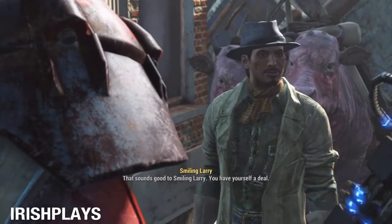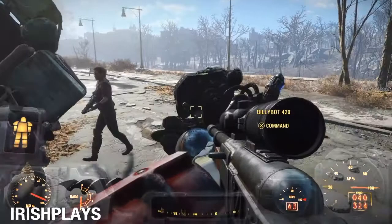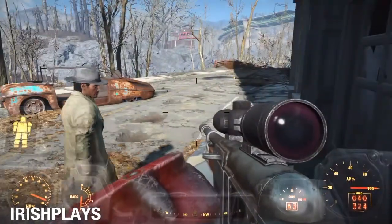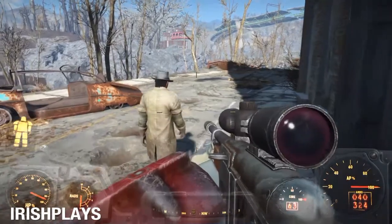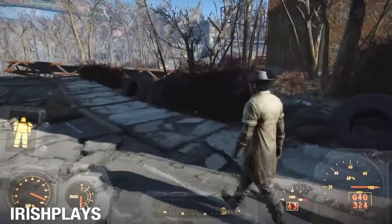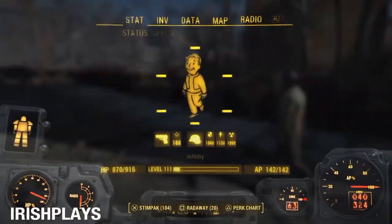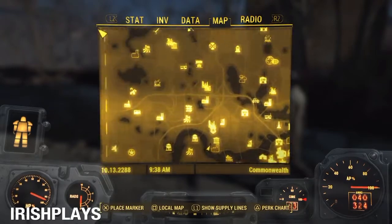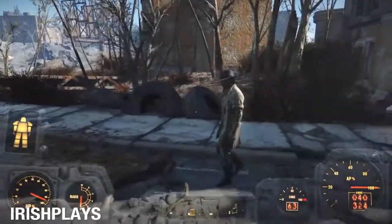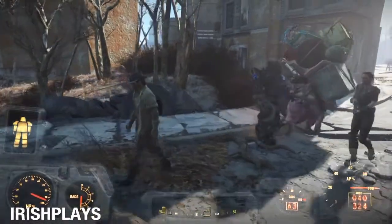I sent him to Sanctuary Hills because that's where my main settlement is. But there is a weird glitch where Smiling Larry will teleport to an out-of-game room — basically a room that isn't in the game that you can't get to unless you're on PC and use console commands to teleport to him. To prevent this, you're going to have to walk with him.